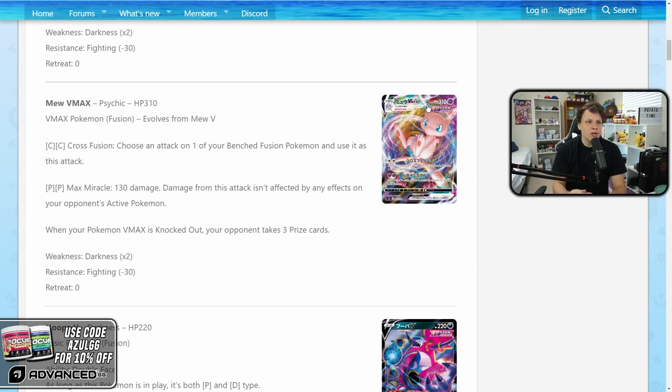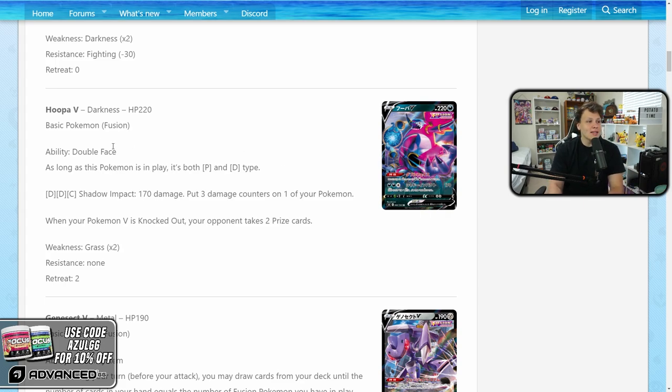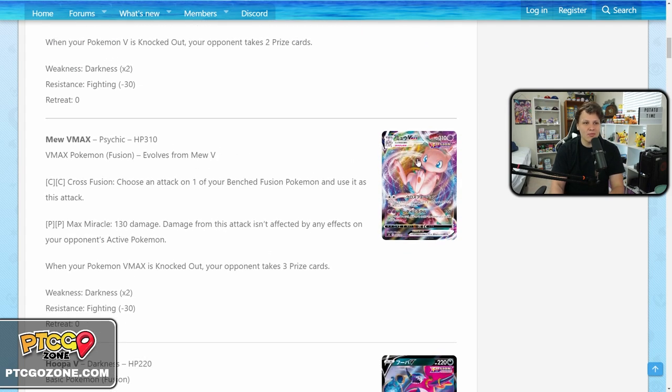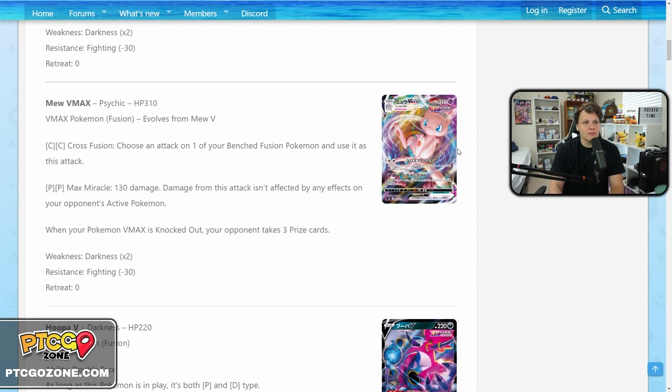Cross Fusion is definitely the main attack on Mew VMAX, but you really need those other good fusion Pokemon around, since you'll be utilizing their attacks through Cross Fusion. First up is Hoopa V with the Double Phase ability — while in play it's both psychic and dark type. It has 220 HP and Shadow Impact for dark dark colorless dealing 170 damage, but placing three damage counters on one of your own Pokemon. Mostly this will be used through Mew VMAX, which also has free retreat cost.